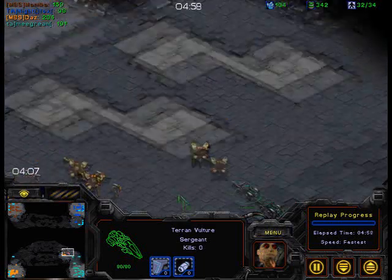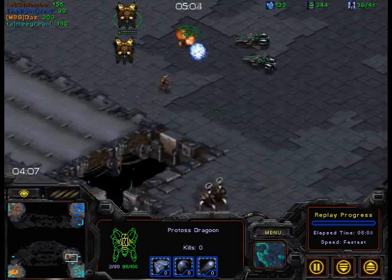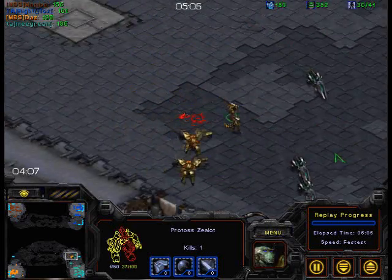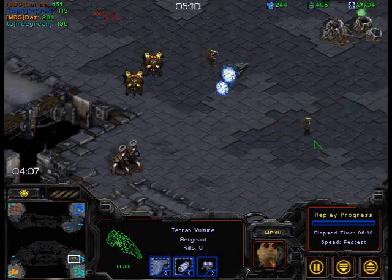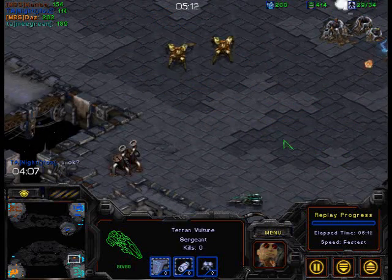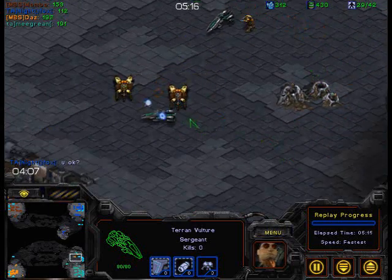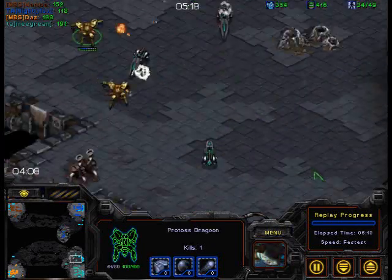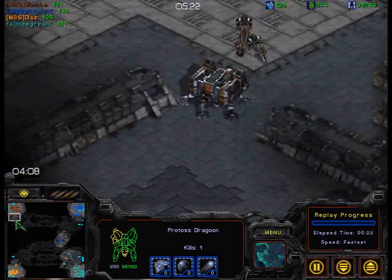Migran doesn't have mines yet — he has those three vultures, he's going to be done soon. He should retreat; he's not going to be able to take this. Micro's good though. Mines just finished — very lucky for Migran. He's going to use his mines and mop up this little assault. Daz has to retreat.